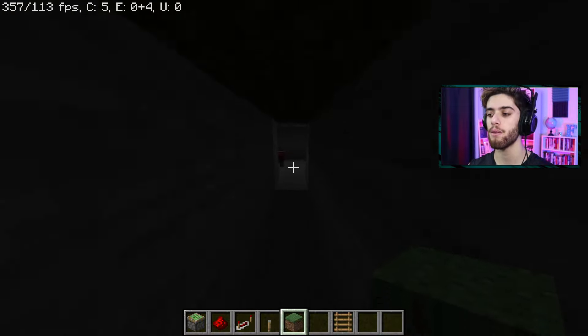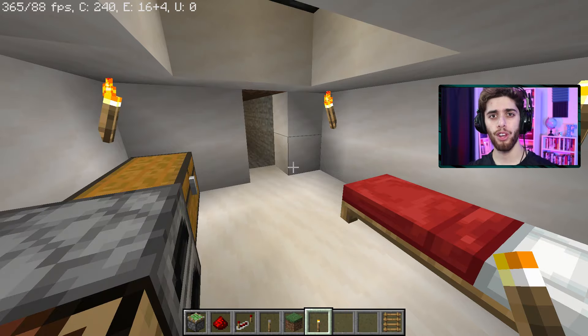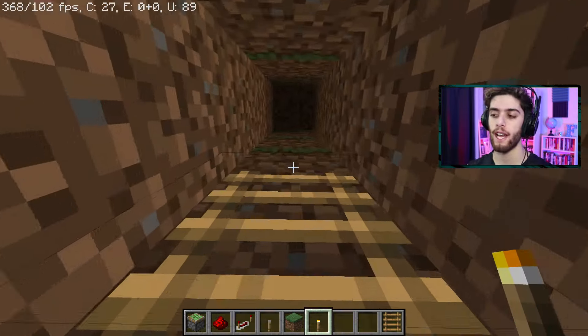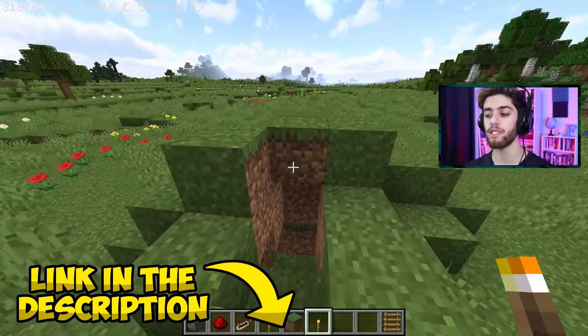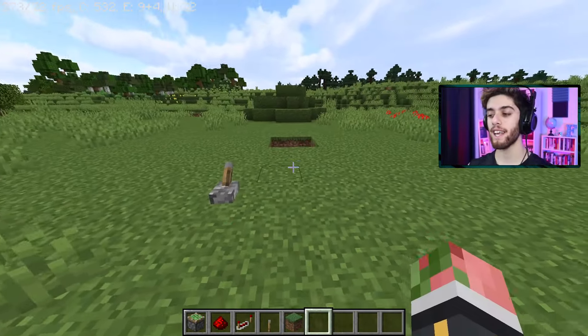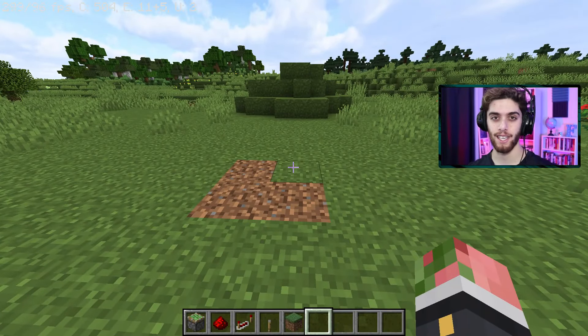That's how you make a cool secret base in Minecraft. For one final note, if you want to make a more elaborate escape plan than just a little ladder system, I do have some other piston door ideas — I'll link some of those down below. Anyway, thanks so much for watching. Make sure to like, subscribe, do all the good stuff, and I'll talk to you guys next time. Goodbye.